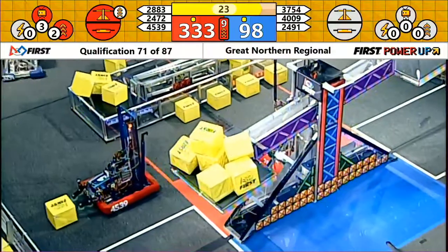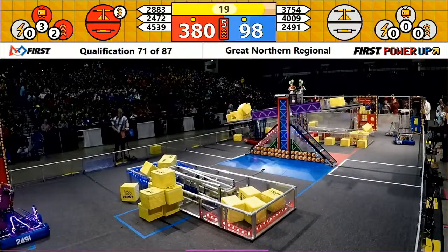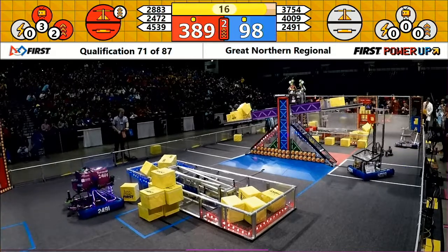Team Fred for the Red Alliance already has their arms reached up. They need to grab hold of that rung and Fred is on their way up. They just need to stay above those bricks.